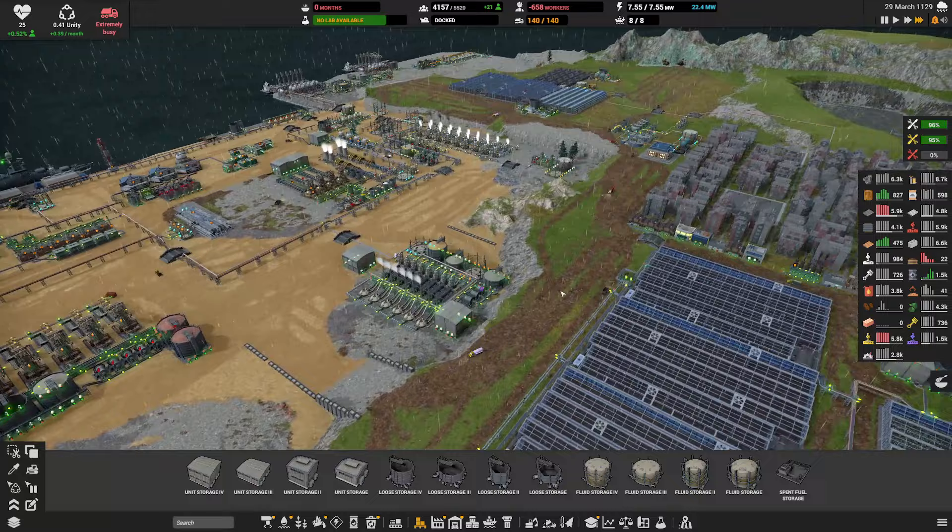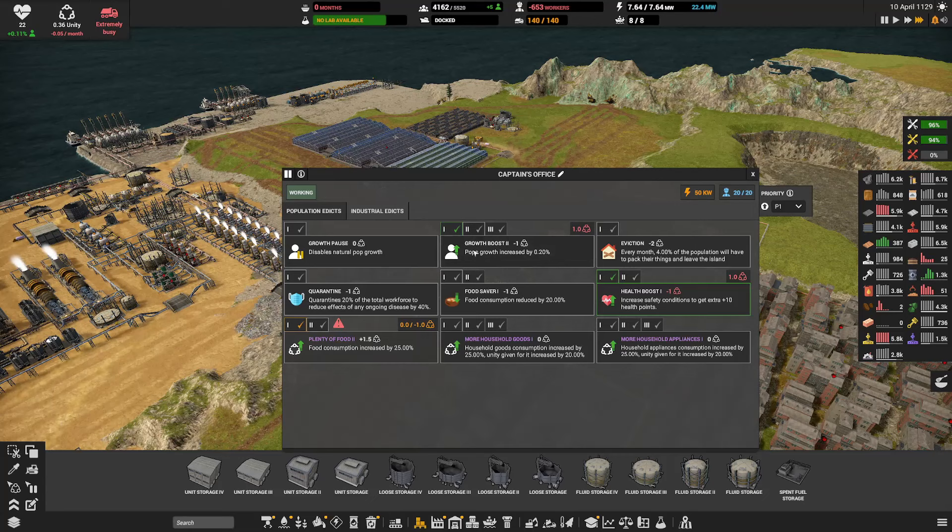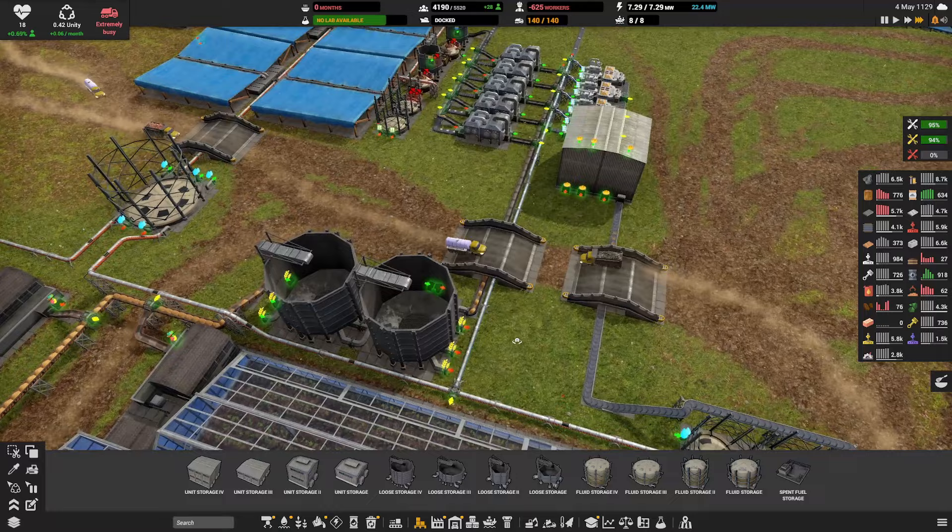Do your thing guys. We still need a small boost — we need more people, more population. Yes, I know we don't have the unity for it. Let's turn off the health boost for now. Population is starving — that's not good at all. We're not making any food. Why are you so slow — are you not making my bread?